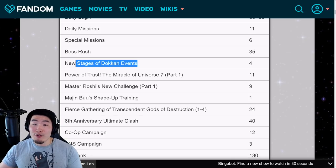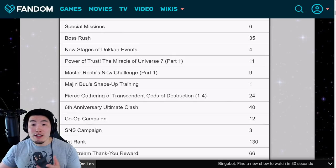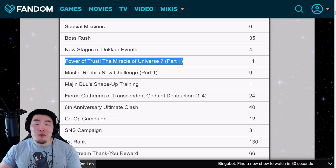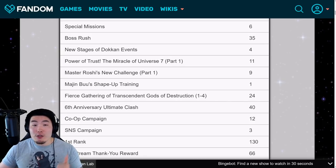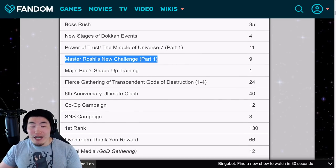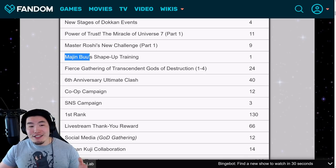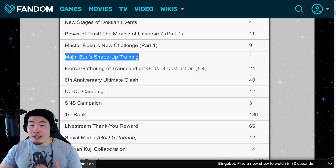There were new stages for Dokkan Events — the LR Mastered Ultra Instinct Goku and Super Saiyan Blue Evolution Vegeta — adding up to 4 stones because there are two difficulties per stage. Then there were new story events: 'The Power of Trust, Miracle of Universe 7 Part 1,' which allowed you to farm the 'We Don't Play' Krillin and 18 as well as Roshi and Tien, for a total of 11 stones. There was also the Master Roshi's New Challenge for the LR Max Power Master Roshi, giving 9 stones, and the daily Majin Buu shape-up training for skill orbs worth 1 stone.